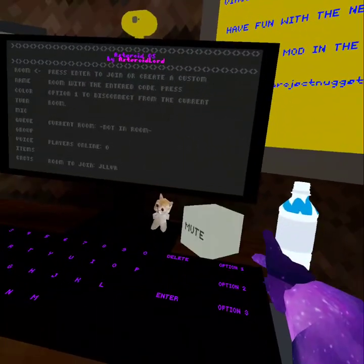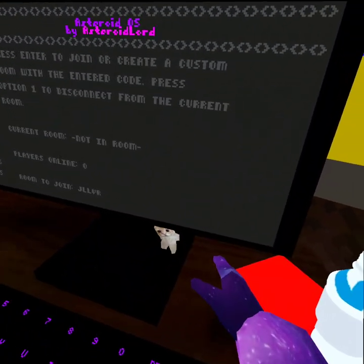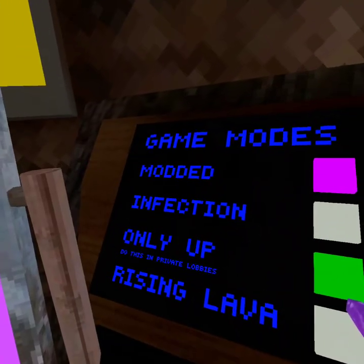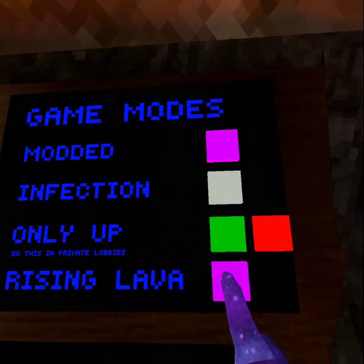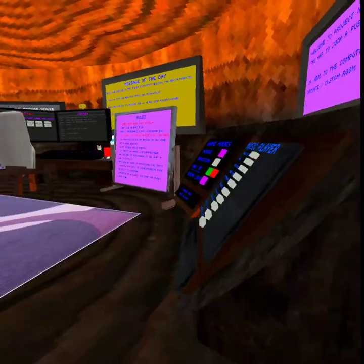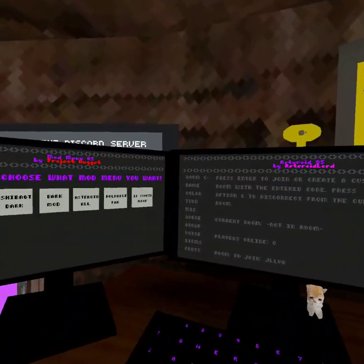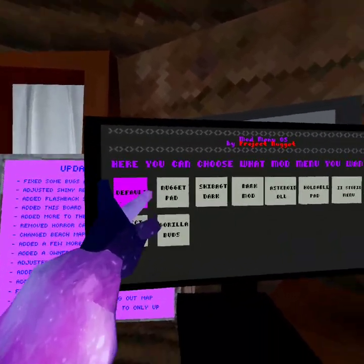I would move this guy if I were you. They've got infection only, up and rising lava — I haven't tried it. So these are the mod menu defaults.